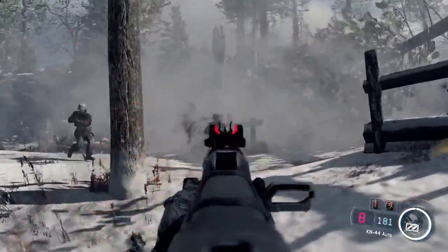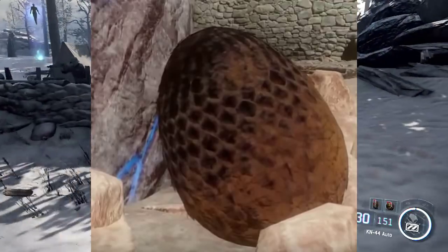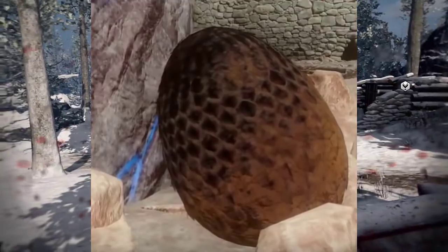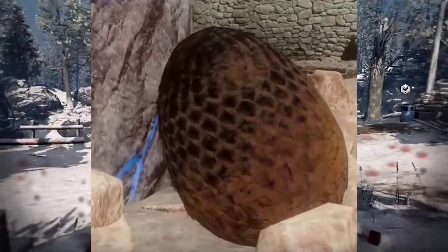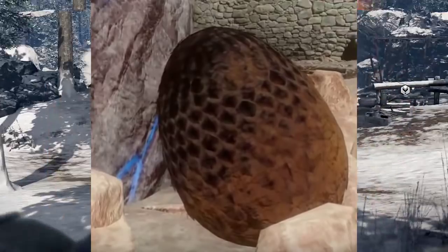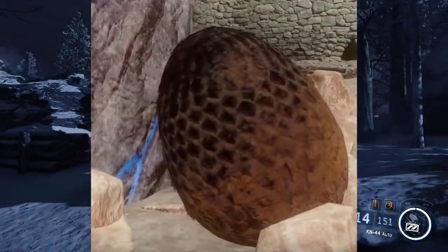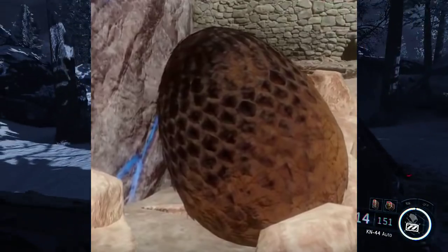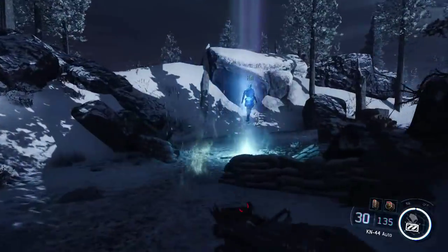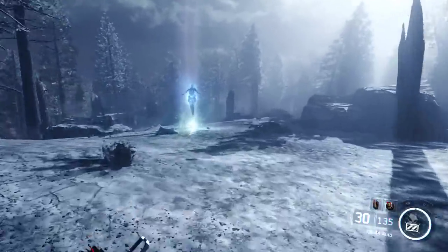I'm gonna pull up a picture for you guys right now. Look at these eggs — this is what you see when you lighten up the theater mode in this boss fight arena. Look at this — it's a freaking dragon egg. Now you might say that's not a dragon, but a simple Google search will reveal that this is what the concept of a dragon egg looks like.